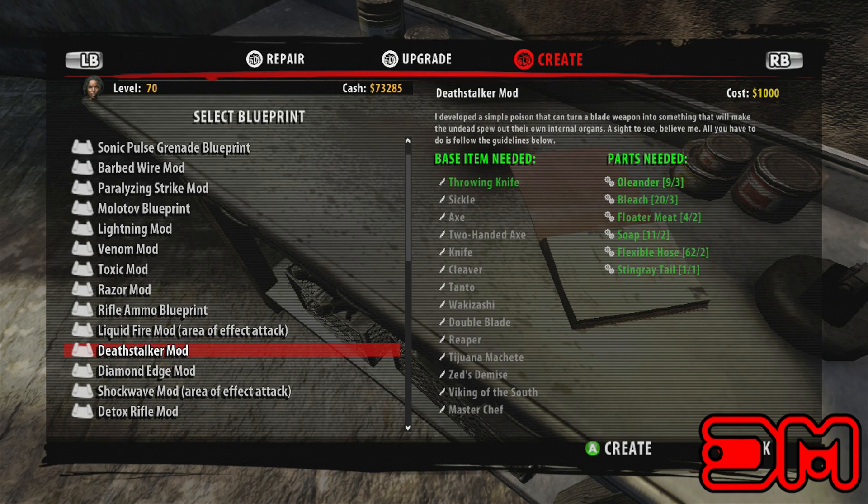Equip this mod and it will make your blade poisonous. It will also make the enemies puke up their guts and stun the enemy for a little bit, allowing you to attack them without appraisal.